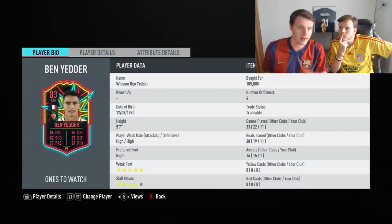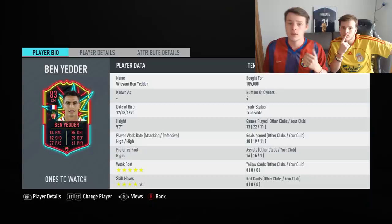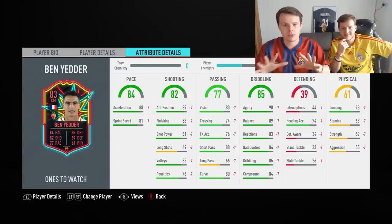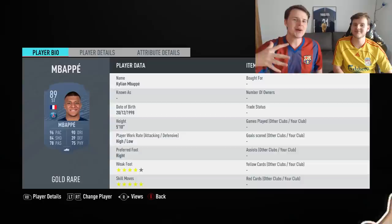For the medium budget striker, Wissam Ben Yedder's gold card is excellent — we've invested in his ones-to-watch and hopefully he picks up some inform cards. The man is a god: if you apply an hunter chemistry style, his acceleration goes up to 98. You will feel that in games — he is really rapid. With 5-star weak foot he can shoot from both feet. He's absolutely unreal, and for around 40,000–50,000 coins you really can't find a better striker with great links.